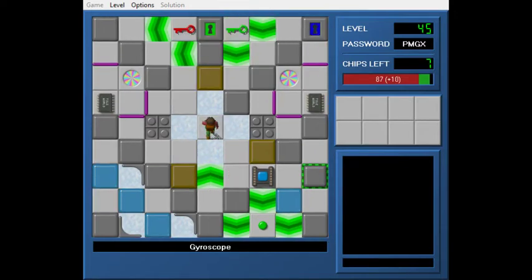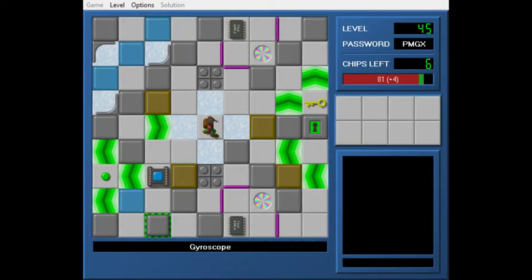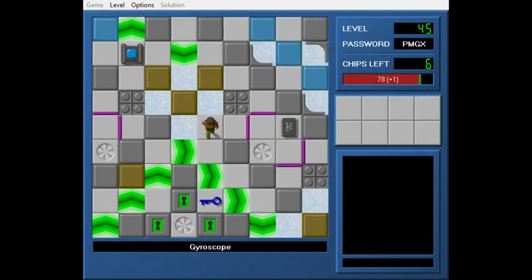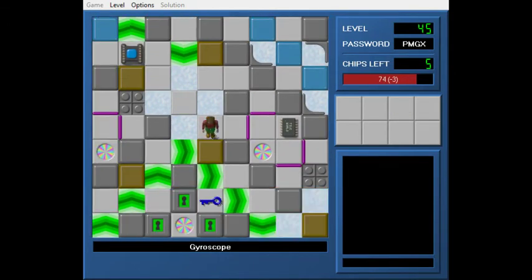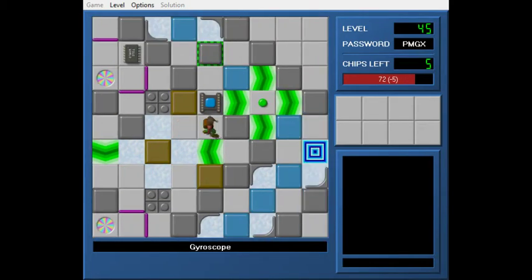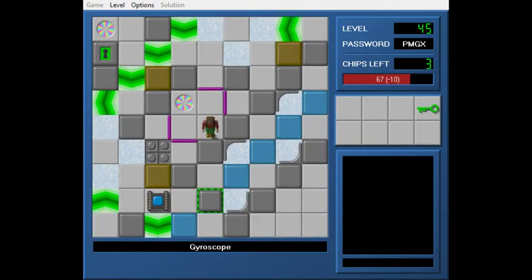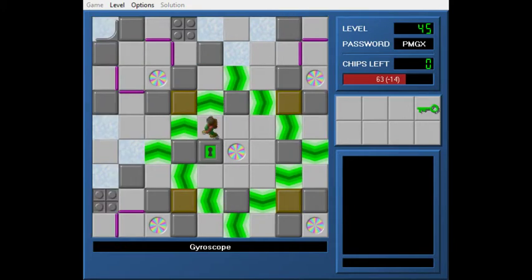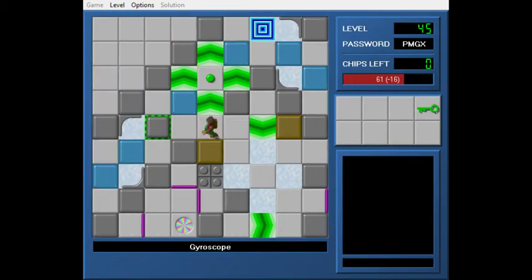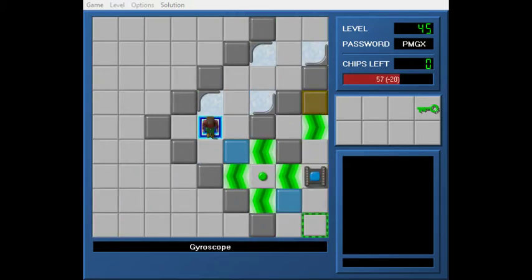Here's a level that I think is kind of stupid, because this is another level that uses the tired design trope of doing the same thing four times, and it doesn't bring anything new to the table. With all the chips collected, let's pick a corner. It's just boosting hell.